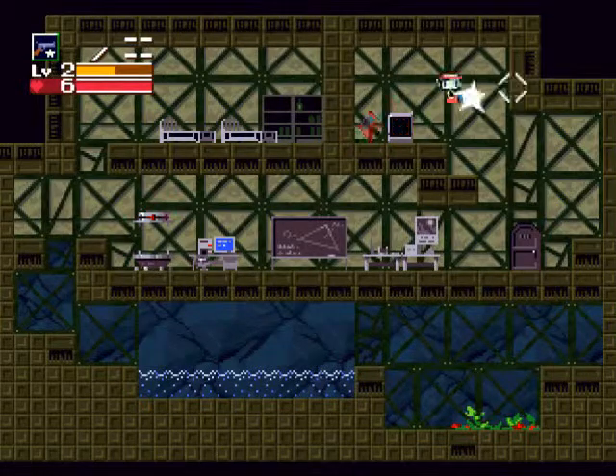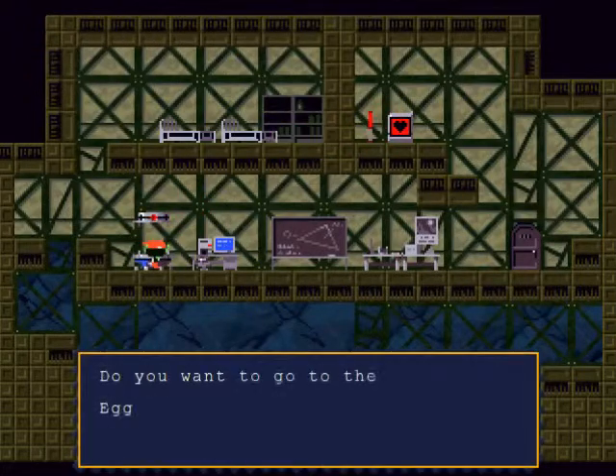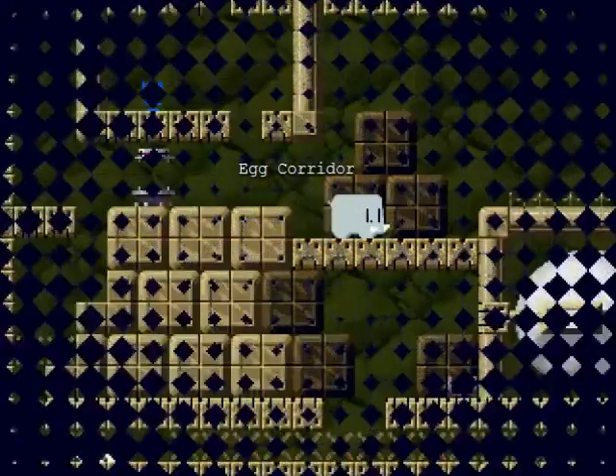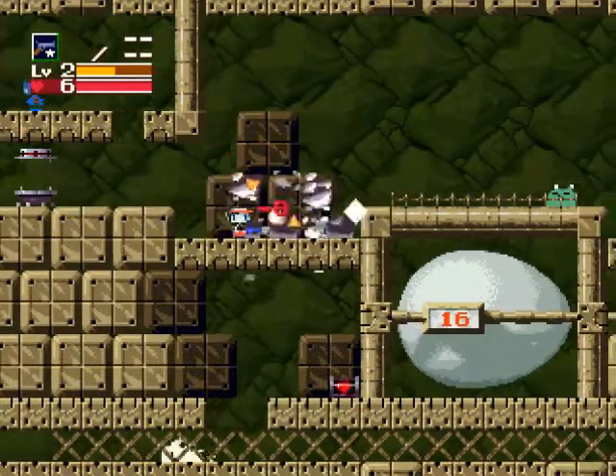TapTap here, welcome back to Cave Story. We are just about to head into the Egg Corridor, so hopefully everybody likes eggs. There's apparently a corridor full of them — a corridor full of what are apparently very large eggs.